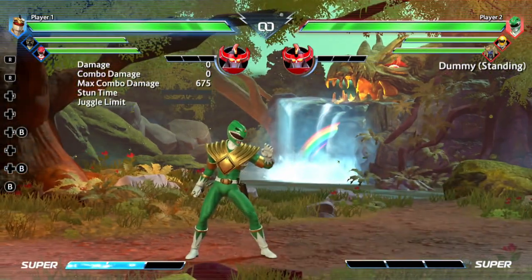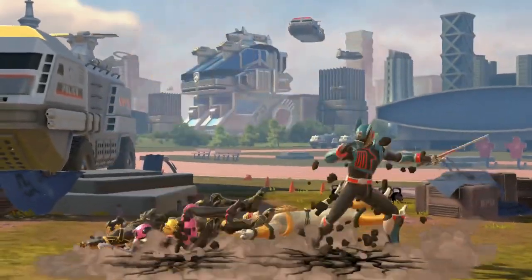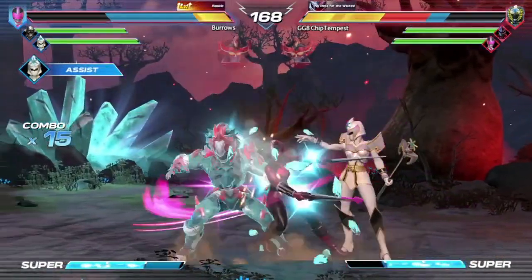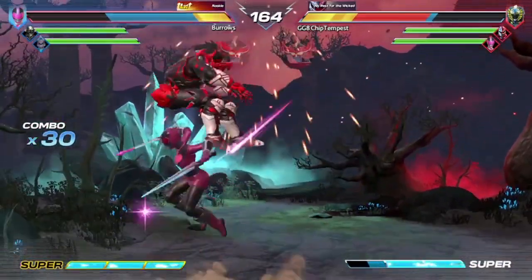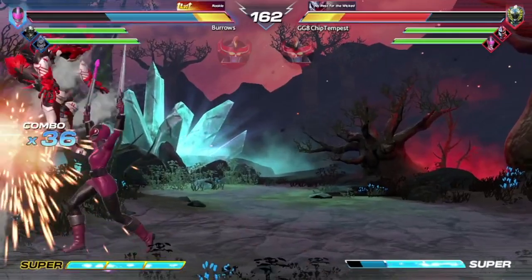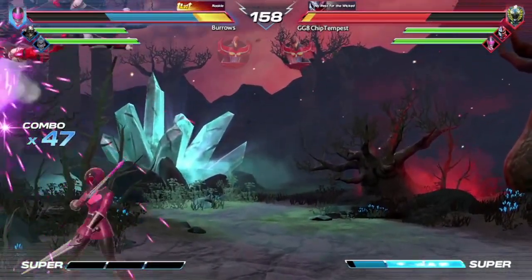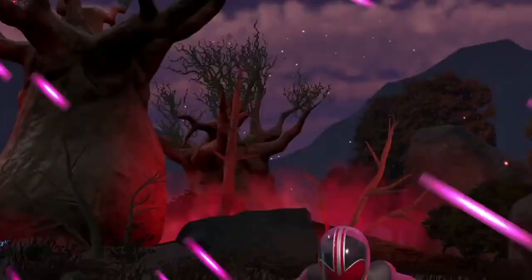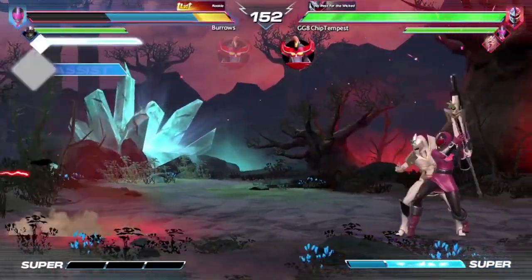You get one move that does at least one thing. EX attacks are technically also special moves, but they don't work the same way as in most games where you spend part of the super meter to pump up a pre-existing move. Instead you press light attack and special — only light attack and special — and your character performs their EX. These attacks are usually unique moves with special properties that play a specific role in the character's combo structure or options in neutral. And I want you to stick a pin in that idea, because I want to come back to it later.